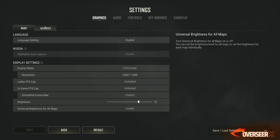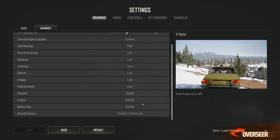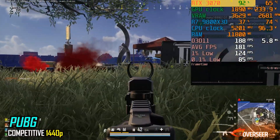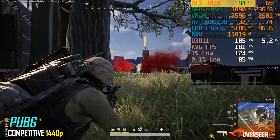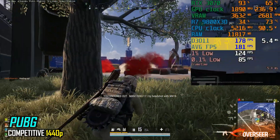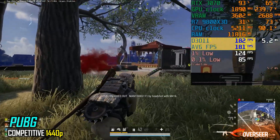PUBG also fares very well on the RTX 3070. The experience is smooth with GPU utilization hovering around 95% depending on the scene. Even in intense situations with smokes and chaos, you're still getting close to about 200 FPS, which is quite impressive.